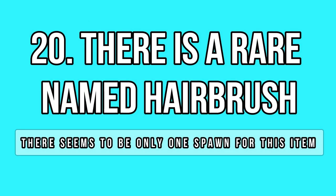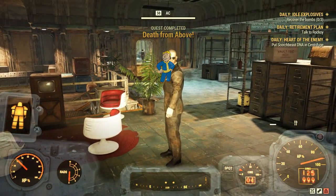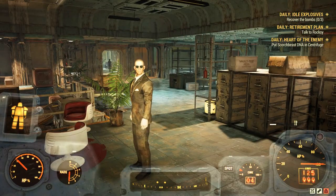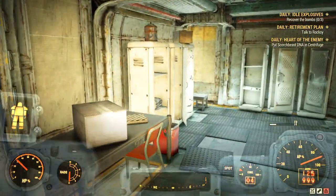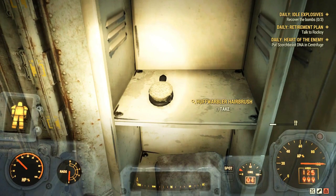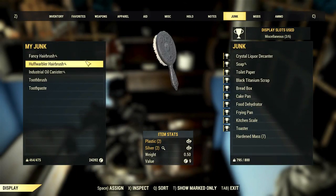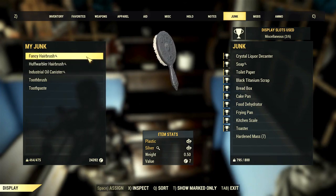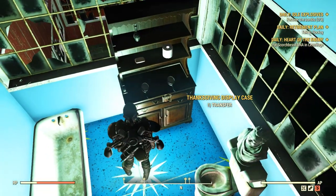Another super rare item is a new named hairbrush inside Vault 79 — the Hoof Warbler hairbrush. If you have completed the Wastelanders main questline it will be difficult to get it since the vault is now closed. You can find it at the secret agency headquarters in the sleeping room inside the white locker. It's a true collector's item because you need specific conditions to get it, and it looks exactly the same as the fancy hairbrush — it just scraps for more materials and has a different name.